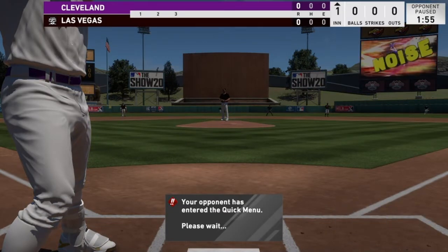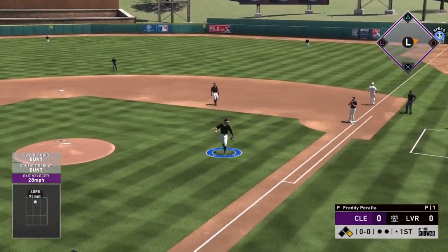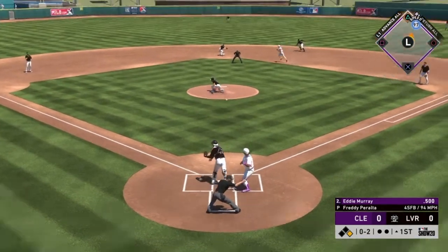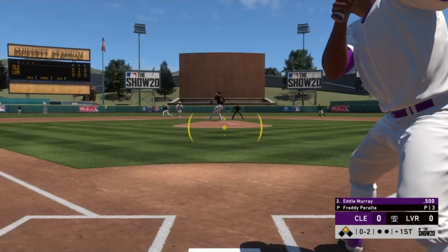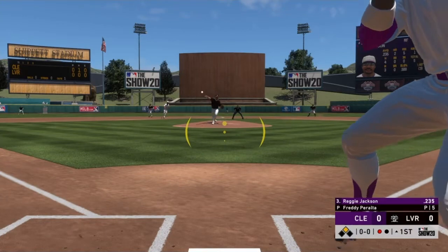We're batting Byron Buxton first and going to try to bunt. We do get the bunt down — a perfect bunt and the fielder bobbles it so we get on base. That's essentially an easy double because I'm going to steal. I accidentally swing on a pitch but we do get to second base. Now we just need to make contact to move him to third. I didn't mean to swing at that — it wasn't a good pitch.